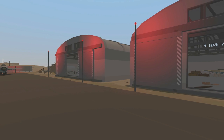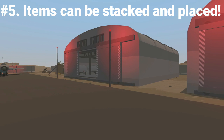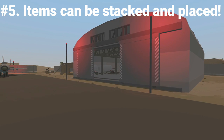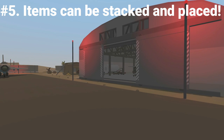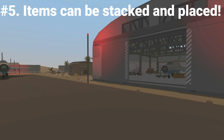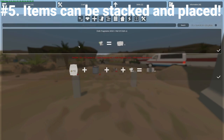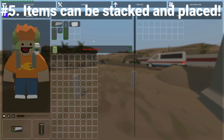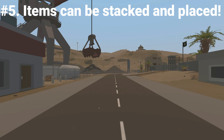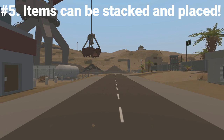Tip number five is knowing that every core resource can be stacked and some can even be placed. It's like the same situation with cloth in Elver and Kuwait, except here every item is custom. For example, with 10 cloth fragments you can make a roll of cloth, and it will only take up one by two spaces instead of a total of 10 spaces — a pretty good deal.